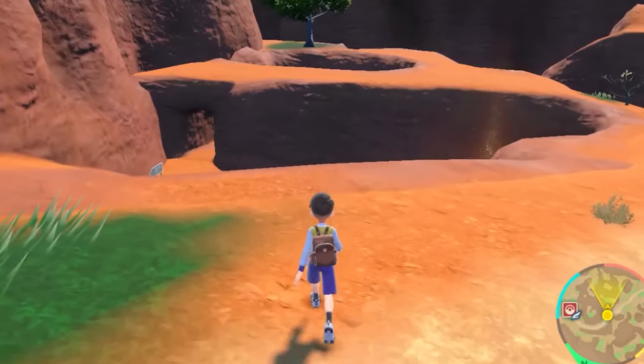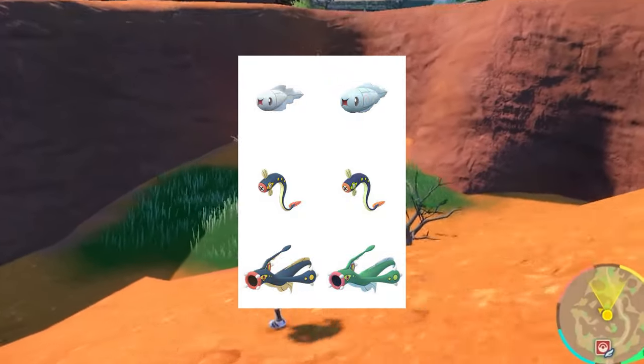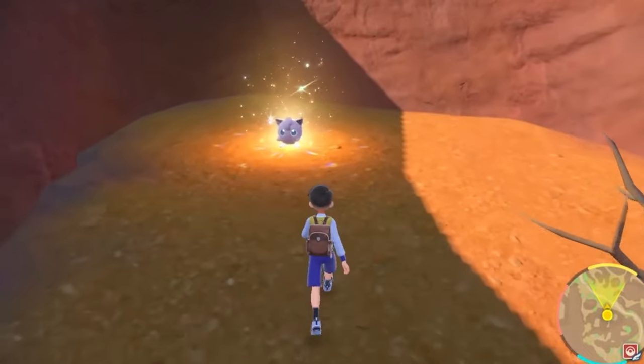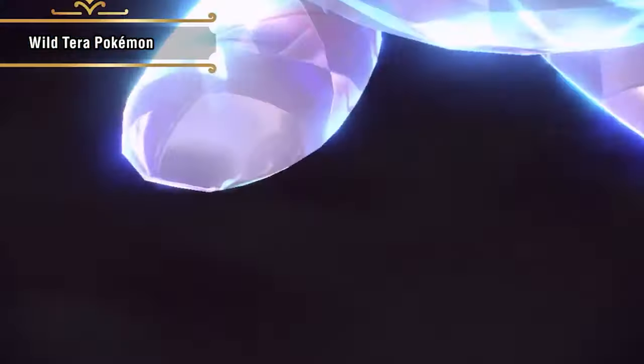The last one on this list is Tynamo. Tynamo's a cool Pokémon, but his shiny variant is not so great — he pretty much turns from white to slightly more blue. This is really hard to notice, especially because he's a very small Pokémon. This would be a pretty difficult hunt; you really have to squint to see the difference.